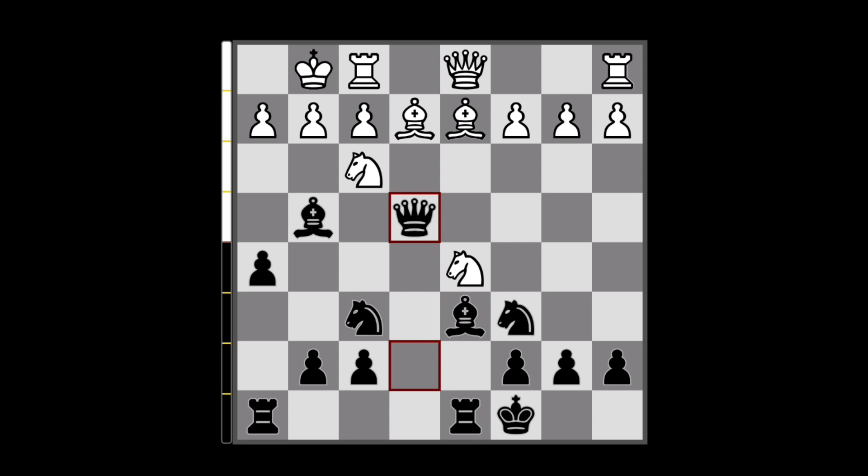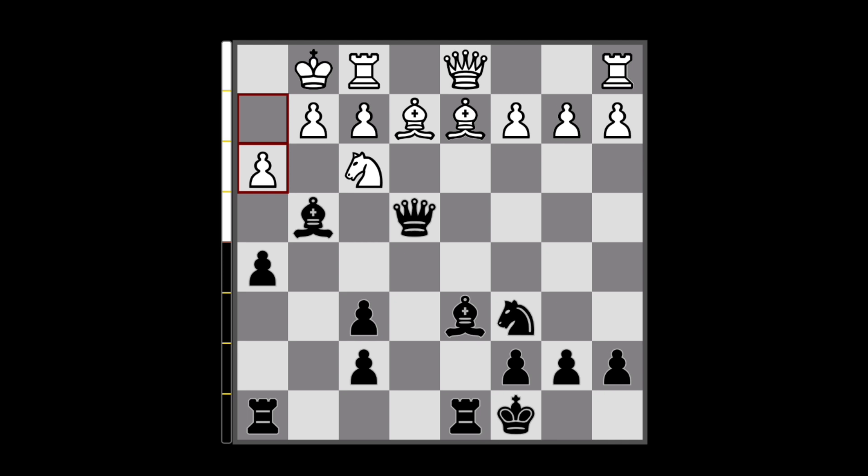So here my opponent went like, well, let me at least capture your knight and damage your pawn structure. But this only helps me, because now I can use this open g-file for attacking purposes. My opponent here tries to harass my bishop away, but I don't really care about the bishop anymore — all I want is to have the g-file. And my opponent foolishly captured the bishop, which is not a great move.